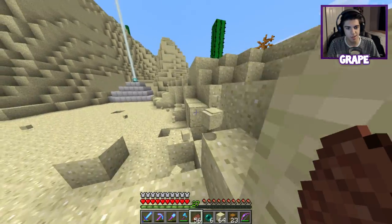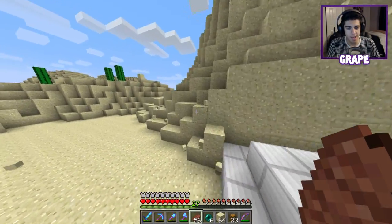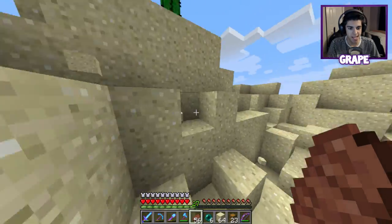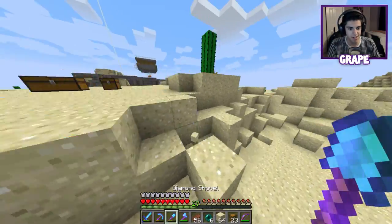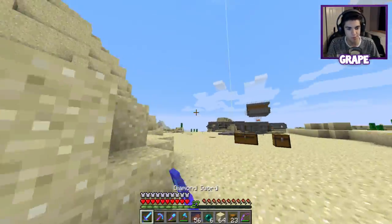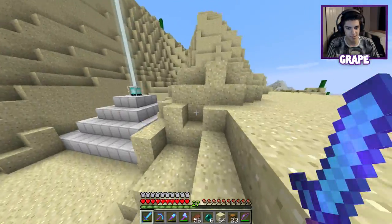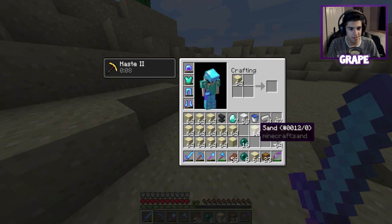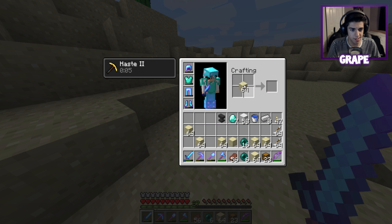That's almost a full inventory already and that was like a minute of talking - not even! I like Haste 2. I think Haste 2 is the best thing that ever happened in this game for mining, shoveling sand, cutting down trees - Haste 2 is good for everything. I could even swing my sword way faster if I want to kill Grazer. Just kidding, we don't do that.